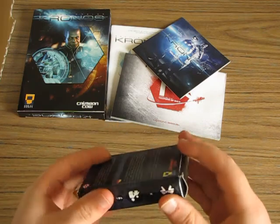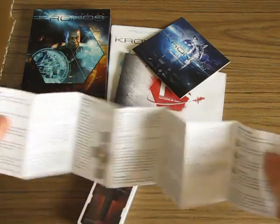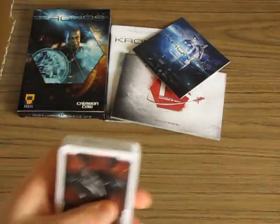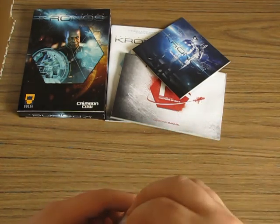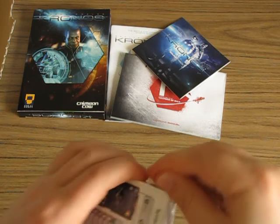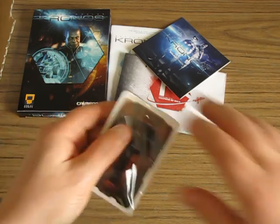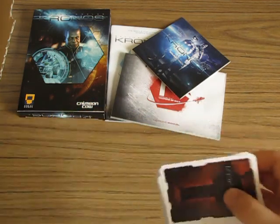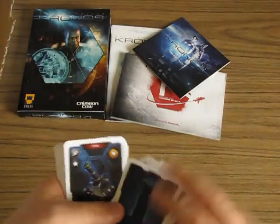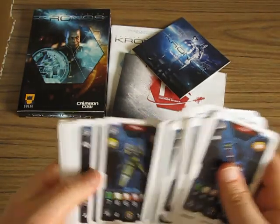The deck of cards is for a tabletop card game for two players, using in-game assets and in-game units. There are instructions in both English and German. It's a neat addition and a way to get familiar with the units outside of playing the game. I believe they have similar health and attack ratings to what they have in the game, so you can get a little bit familiar with them if you like. And the artwork on the cards is kind of neat.